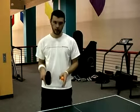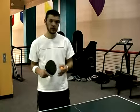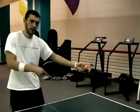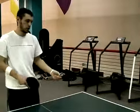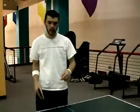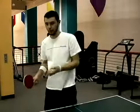The first place you can hit the ball is away from the opponent. So if the opponent's standing here, the place you would want to hit the ball is over here to the left, so that they would have to reach, and it would put your opponent out of position for a good, comfortable hit. So the first ball placement is away from your opponent.